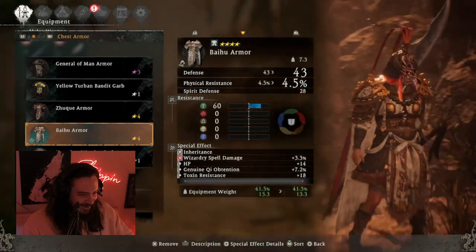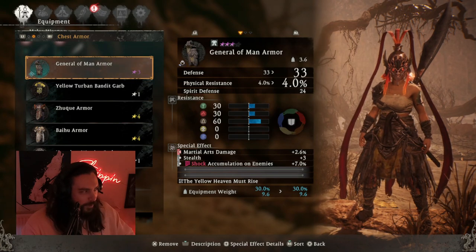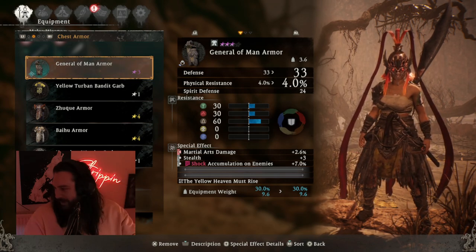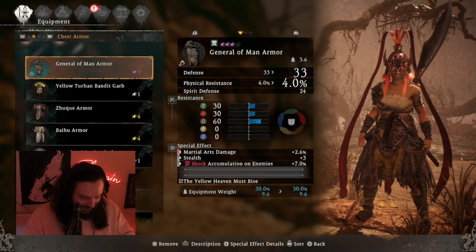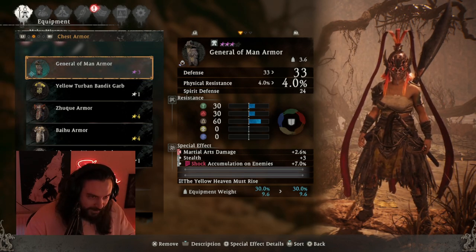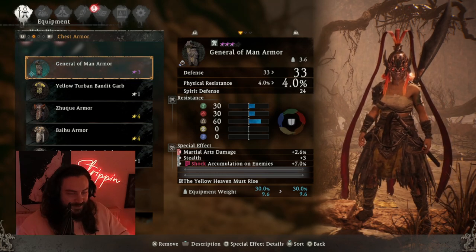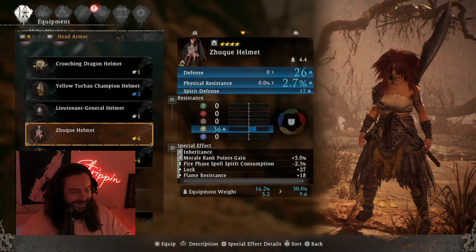I need help - somebody tell me what it is with a Switch controller. It's the top two buttons - like triangle and circle on a PS5 controller. So triangle and circle... wait, let me grab - do I have a Switch controller here? X and B for me. They're on opposite ends of the controller. No no no - Y and B? Y and B... X and A? So X and A - the top right two buttons. Did you do it? No, we died. We have to go back in again.